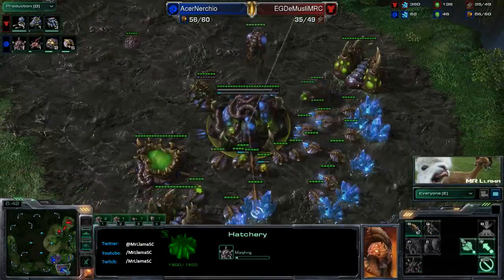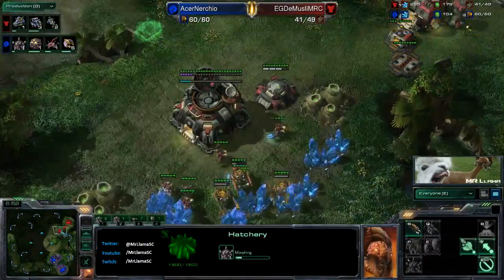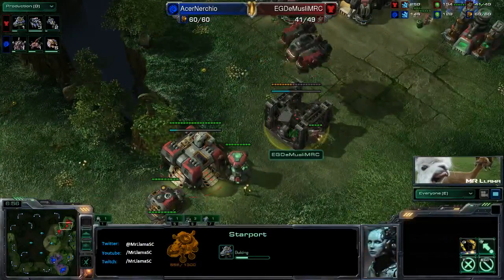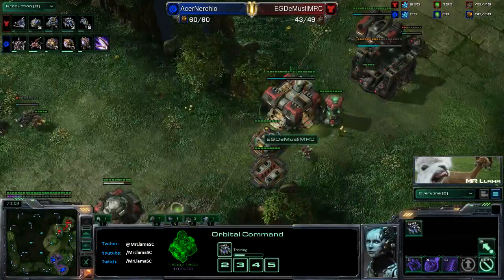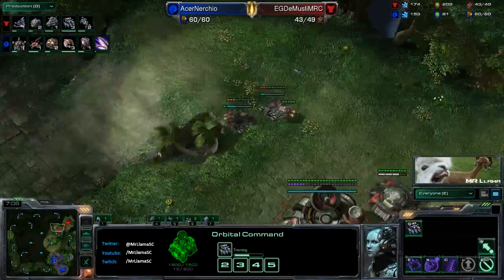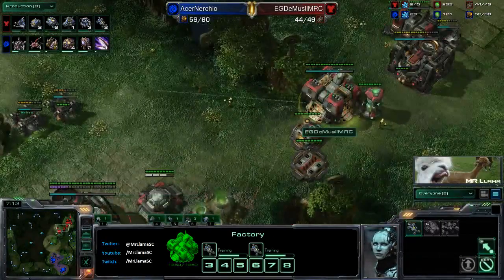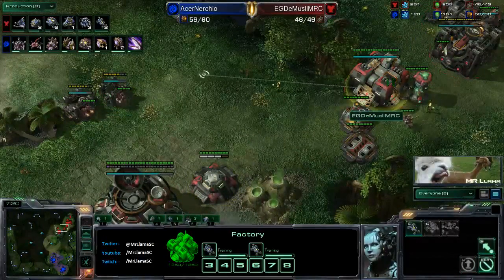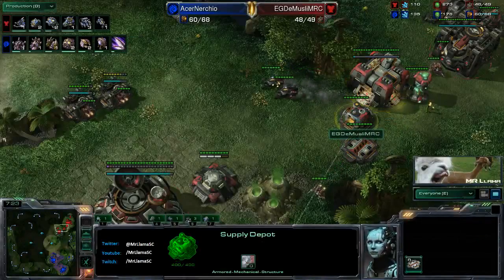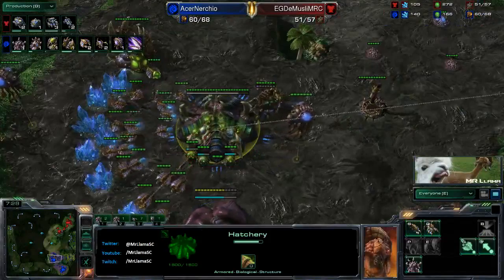If you're not grabbing a lair at this point and not taking a third base, what exactly are you attacking to? Maybe you could try for like a roach-ling all-in or something, which could have actually been very very effective in this matchup simply because Demuslim took that third command center so early. If there were roaches and banes heading over here in a couple minutes, what would Demuslim have? One bunker with a few marines, half a wall, and a couple reactor hellions out.